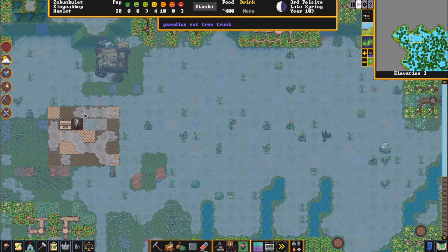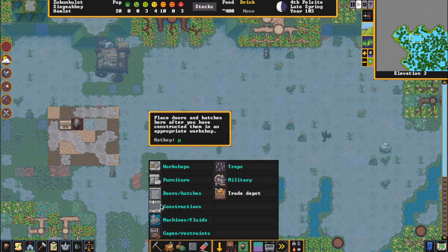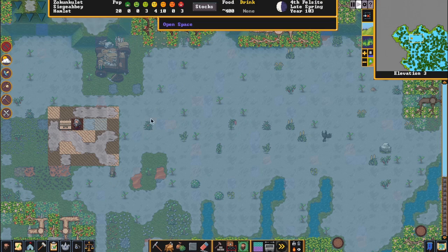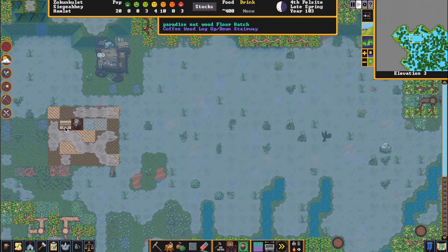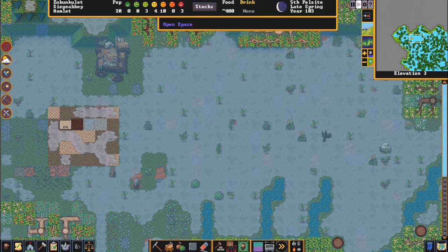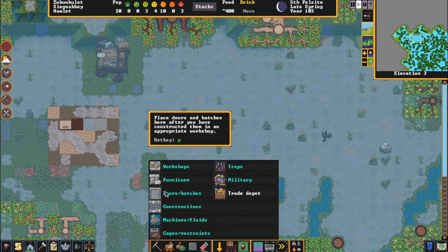Oh, there's no floor there. Let's finish that — I had a feeling. Because we locked the hatch — silly me. We'll unlock that hatch.